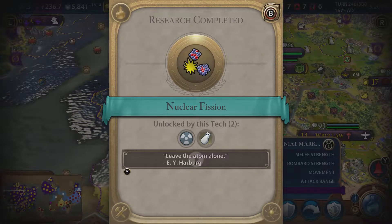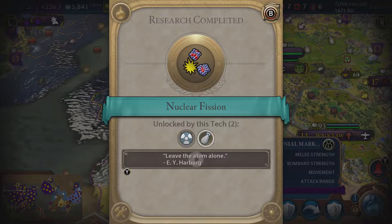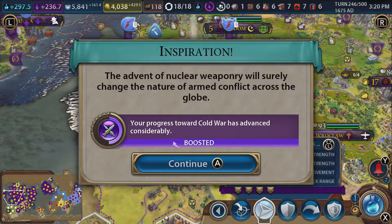Leave the atom alone! Thanks Sean. We've got nuclear bombs, so maybe we should prove we are warmongering. Have a guess at what the new playthrough is - I'll give you a clue: it's a recently released game on PC and it's sort of strategy.